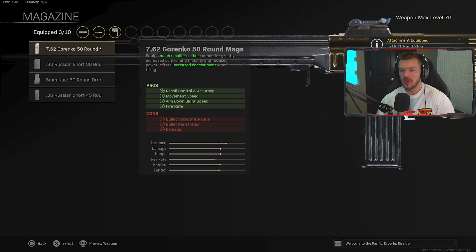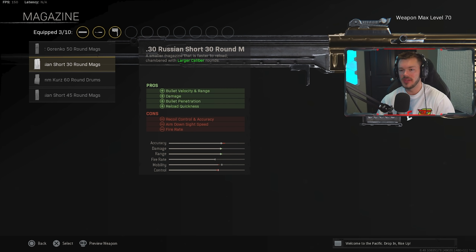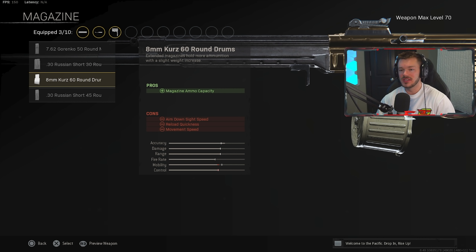In the magazine section, we're going with the 8mm Kurz 60 Round Magazine to help with ammo capacity. I've seen people try the Russian Short 45 or 30 round magazine, but those basically make your recoil way too much — not really viable. Until there's a patch update, I'd exclusively run the 8mm Kurz 60 round drum. I'm a 60 round mag kind of guy, and it won't boost your recoil, which is important for ARs.